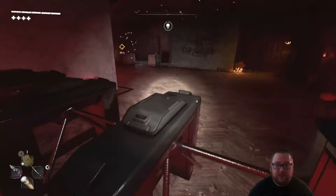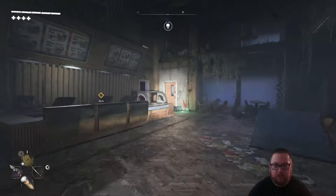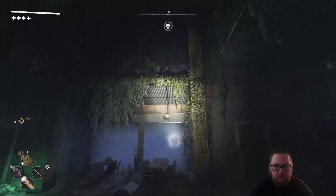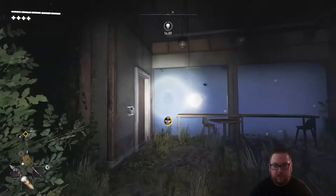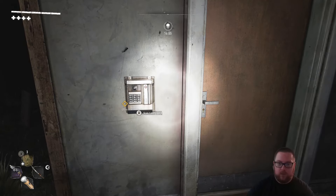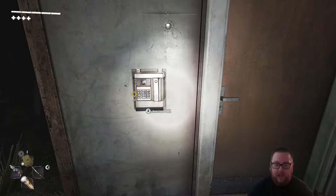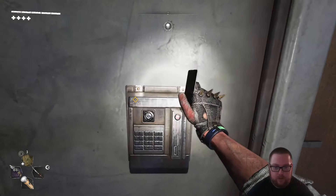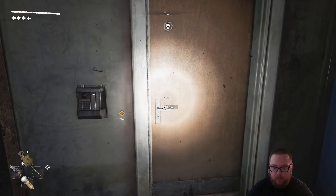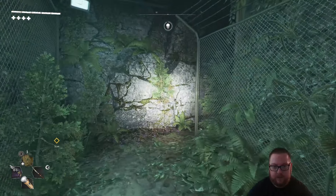So now that you have all 12 of the beast cards, start another tower raid session and continue like you normally do under the shutter, but instead of going to the elevator go up this ramp and jump up here because this little door right here with this key card is where you need to put them in. You'll have to enter all 12 of them individually so it can take a while, but once you've done that the door will be able to be opened.